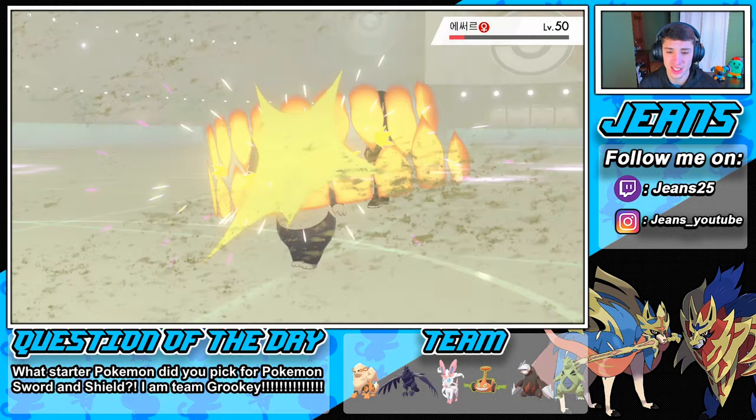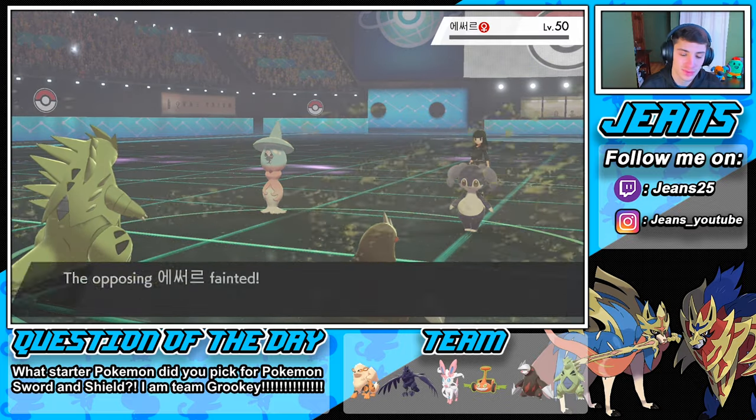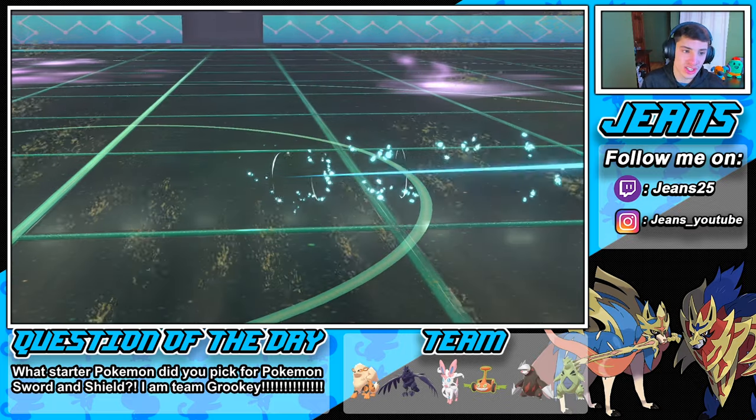I was hoping to take out Indeedee in one shot and then go after Hatterene, but no — the Dusclops is gonna come out here and Trick Room is going to roll.